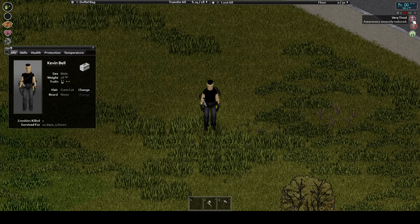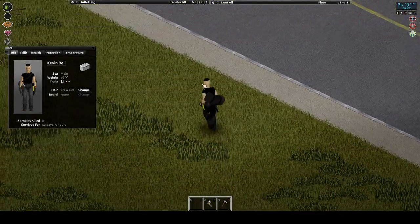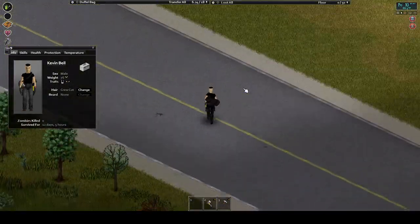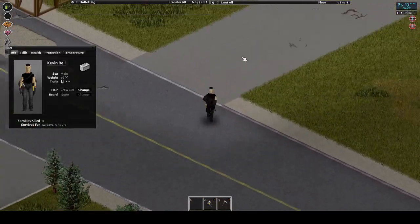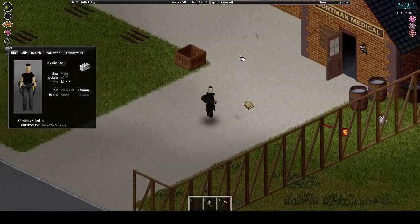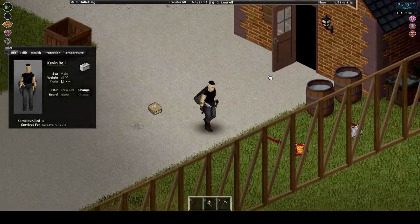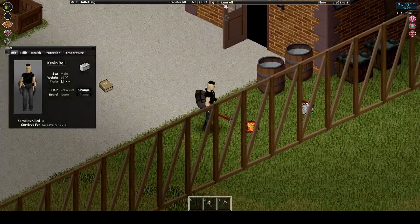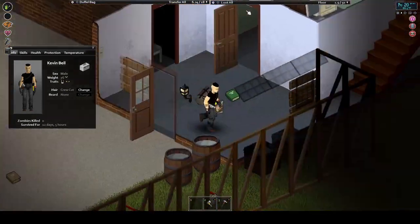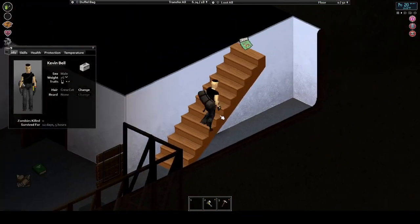Another thing to keep in mind is cooking. Many foods require being cooked to be safe for consumption. During the early game, this is easy while there's power — you can rely on the ovens. But once the power runs out, you either need a generator to run your oven, an antique oven that burns wood or fuel, or one of two types of grills — that being charcoal or propane, which both require their own source of fuel — as well as campfires. So keep this in mind for late term survival.